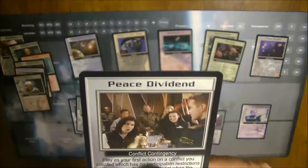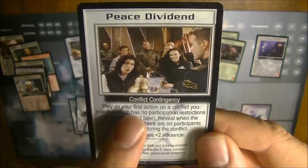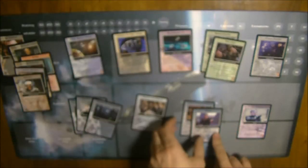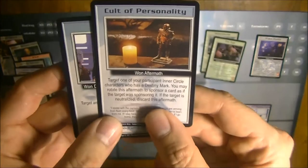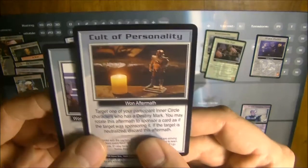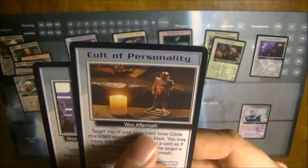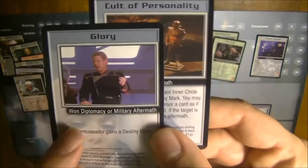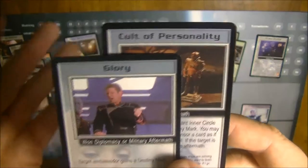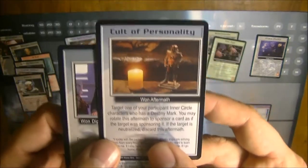There are also contingencies — cards brought into play that target different types of cards. For example, a conflict contingency targets a conflict when played. The next type are aftermaths — cards played at the resolution of conflicts. They stipulate when they are played. A 'won' aftermath can only be played if the initiator of the conflict succeeded and won. It may also require a specific conflict type, such as diplomacy or military. There are also 'lost' aftermaths — where the conflict had to be lost — and 'participant' aftermaths, which can be played on any participant in the conflict, not just the initiator.